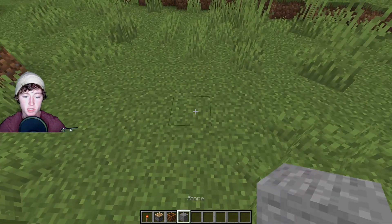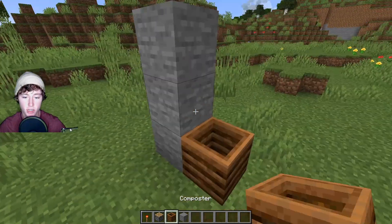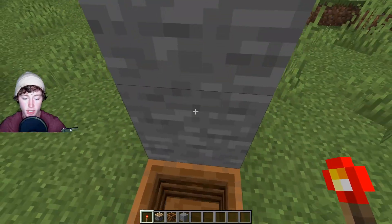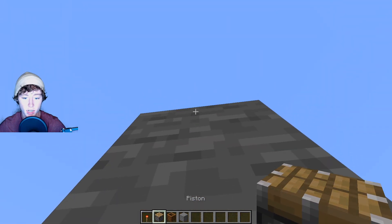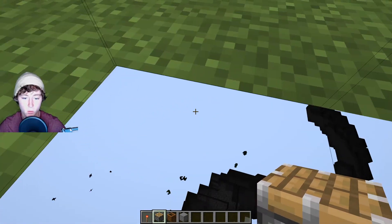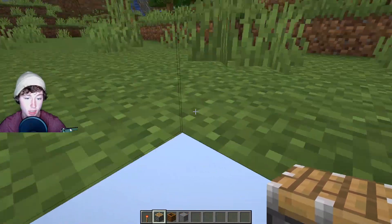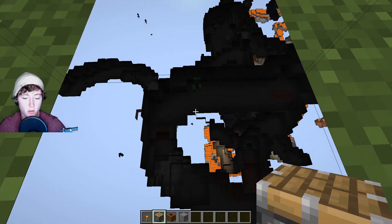So the first thing you're going to want to do is get a block of your choice, build up one, two, three blocks tall. Get your composter and put it on the ground like so, then take a redstone torch and put it on top of your pole. Go ahead and hop right into the composter — it can take a second to actually work. Then look up at the corner of the block, push your piston, and as you can see we can now see under the ground, though your vision may be a bit hindered by the ground and grass in your way.